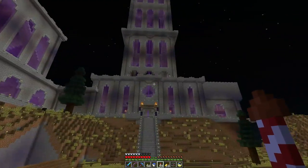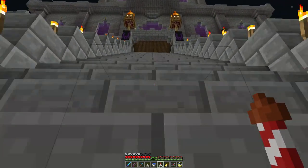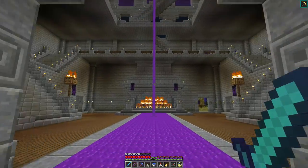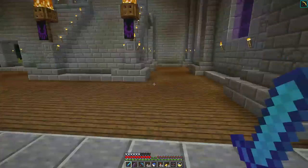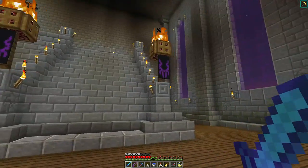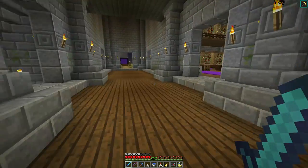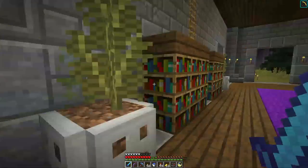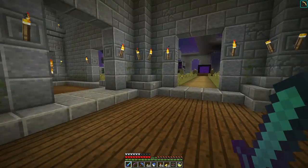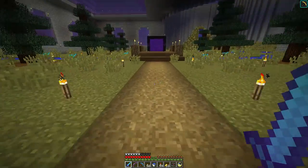So this front entrance is up here. He's got a big grand hall, fireplace, and a big tall tower goes up here. Below here is where all the good stuff is. He's got a library over here and a big atrium area here. And this is where the intermittent poppy prank is.